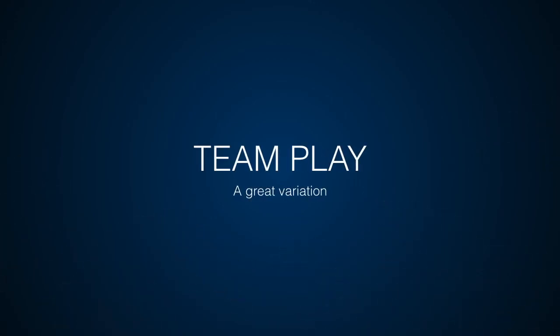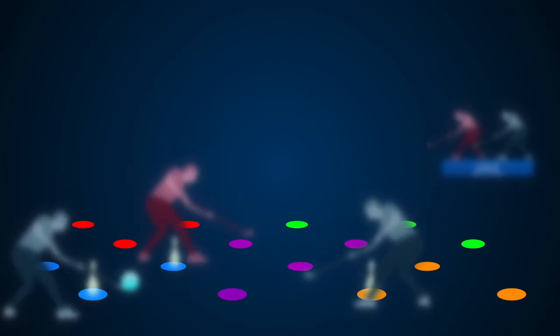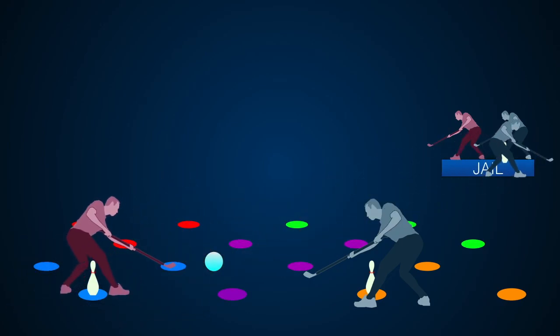Another fun way to play is with teams. In this variation you're on the same team with anybody who shares the same color of dot as you. Every time you go to jail you can choose a new team. If you accidentally knock out somebody on your team, you're just going to take their pen to jail and they can take over your pen.